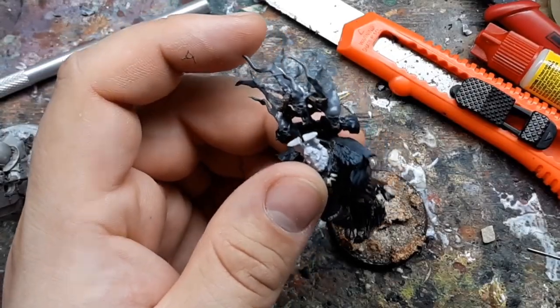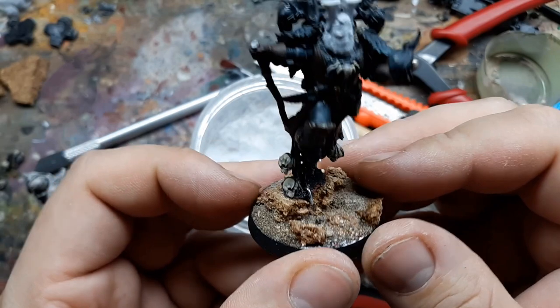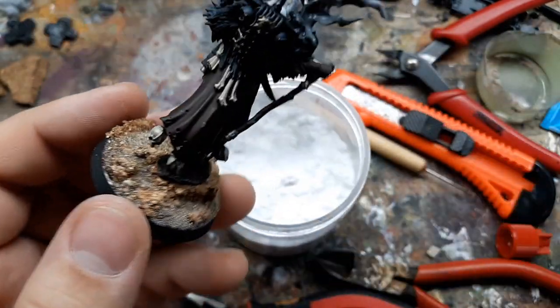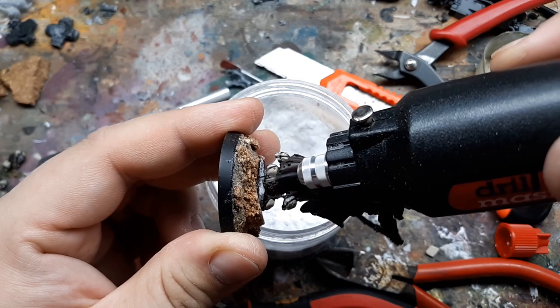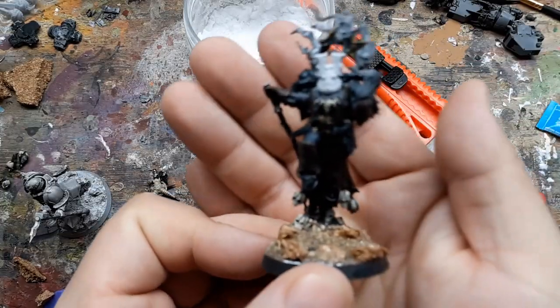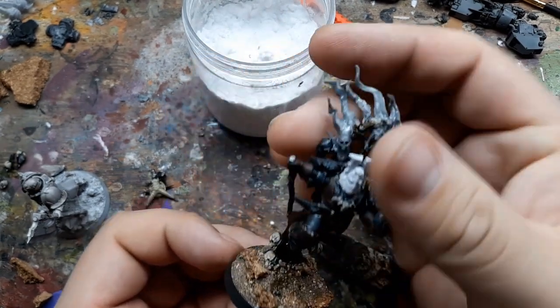I wanted to further exaggerate the levitation effect of the model, so I built up the base with some layers of cork and construction sand. The Master of Possession model doesn't have a whole lot of real estate under the foot, which is the only anchor point glued to the base, so I ended up using paperclips kind of like staples — drilling through the small connection point into the base and creating a loop to hold the model in place, then covering up any exposed paperclip with more basing material. The connection ended up being pretty sturdy.